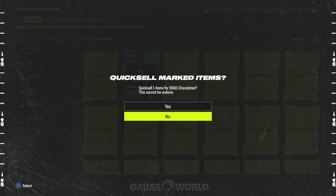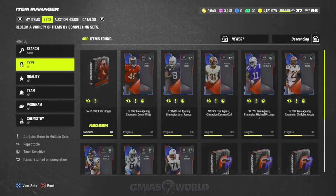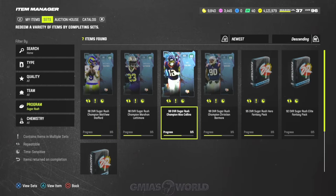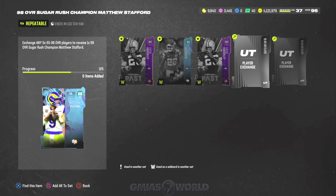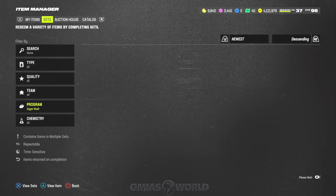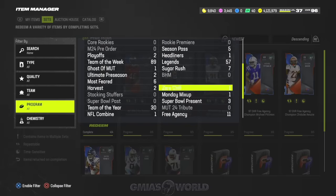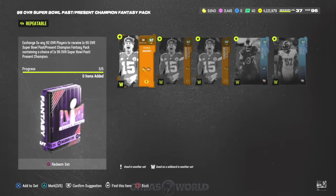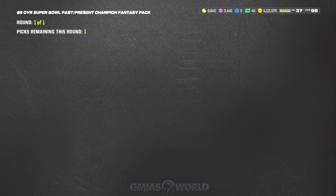Now we're going to go into the set and make another one. This takes any of the 95s. How do you build the 95s? You need 92s. The 92s are made from the Harvest, and then for the 95s we go over to the Super Bowl set and redeem the 92s for the 95. Utilize your 92s, turn them into 95s — it's very simple.